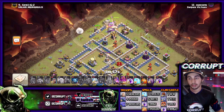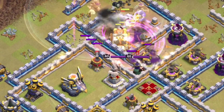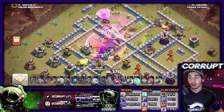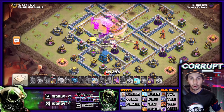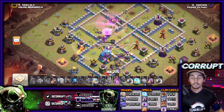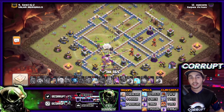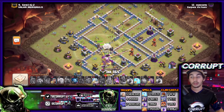When using this attack, use Rage Spells and the Warden ability to protect everything including the heroes and the Wall Wrecker — this gives invulnerability for a time and allows you to get through a large portion of the base. Some Bowlers may move to the outside but most will stay on the inside. I would advise not using this strategy against single-target infernos — it's just not worth it. You may also notice we're using a yeti or two in the Clan Castle to take down the Town Hall very easily.